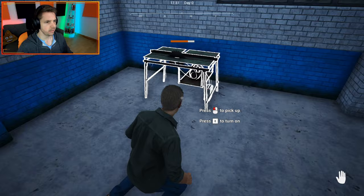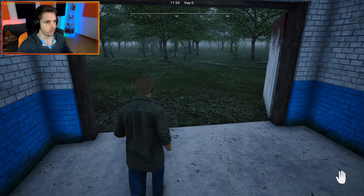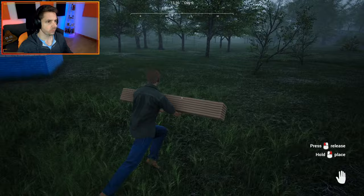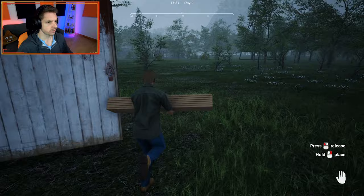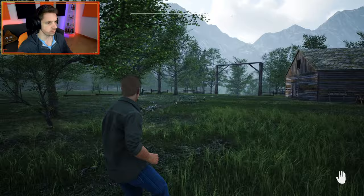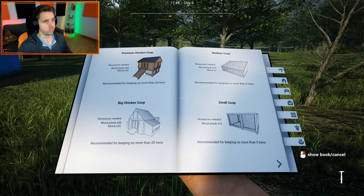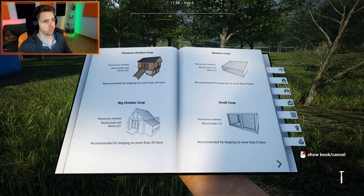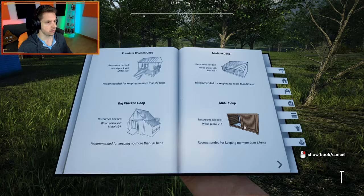We do have some planks but I want to get a light in here so we can work at night as well - we'll head to the shop for that. We want to build a chicken coop and I think I want to build it here. Let's grab our planks. Looking at the build menu - a small chicken coop, recommended for no more than five hens, requires 15 wood planks. We can do that.